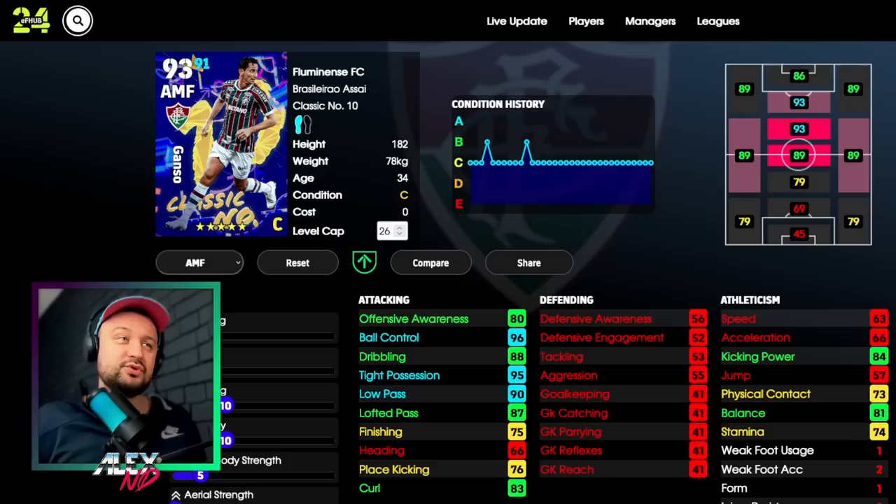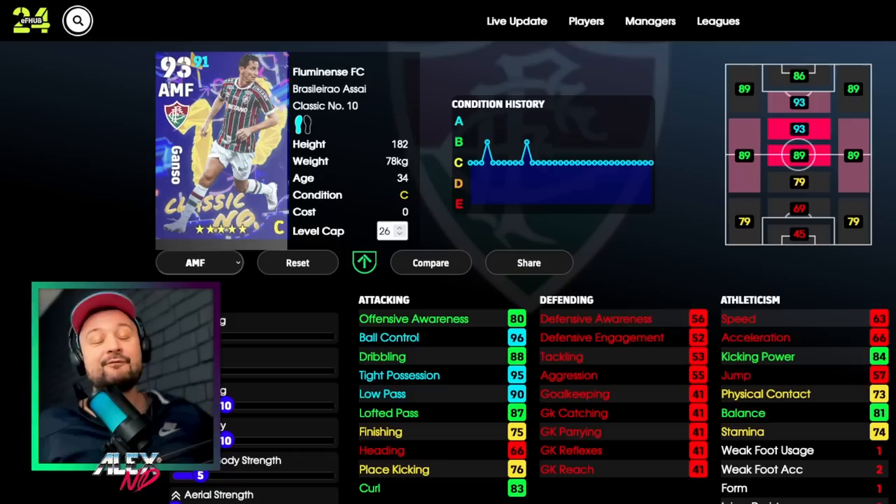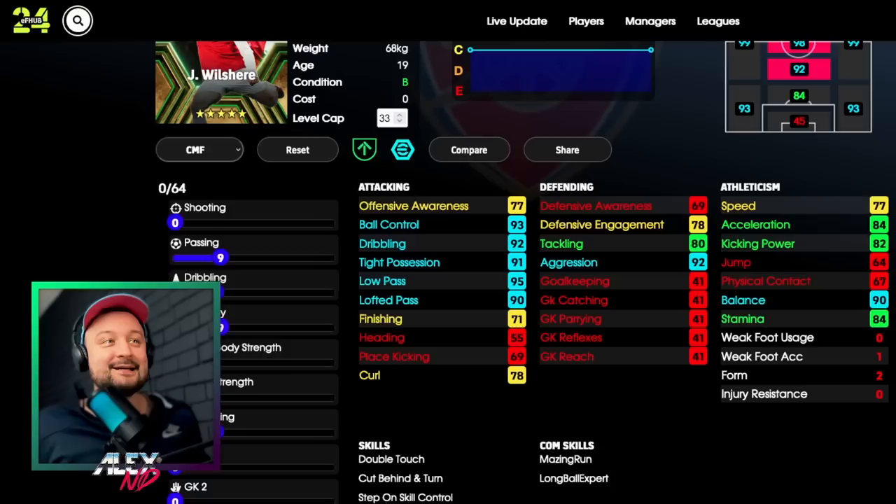This is a Gundogan card that I actually signed. I feel like I'm going to try to achieve something like this with him. I signed him because he's playing in the Brazilian league and I'm building a Brazilian team for events - there's going to be a lot of events with Turkish league and Brazilian league teams. In order to complete them faster you want Brazilian cards in your team to improve the multiplier points. I also had a forcing contract sitting in my inventory and used it.